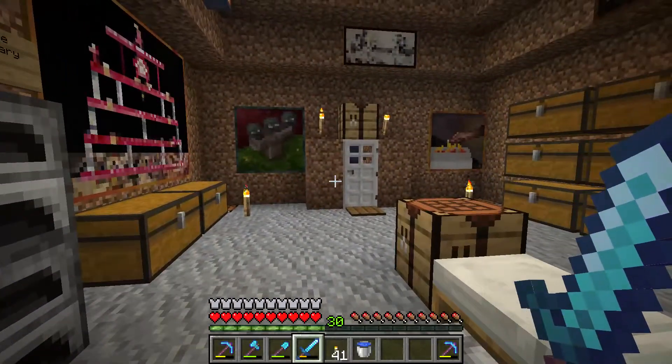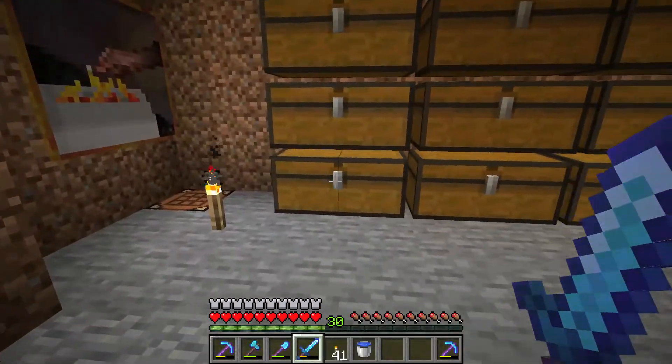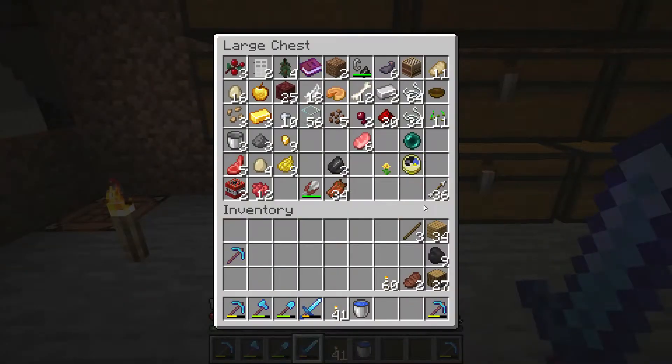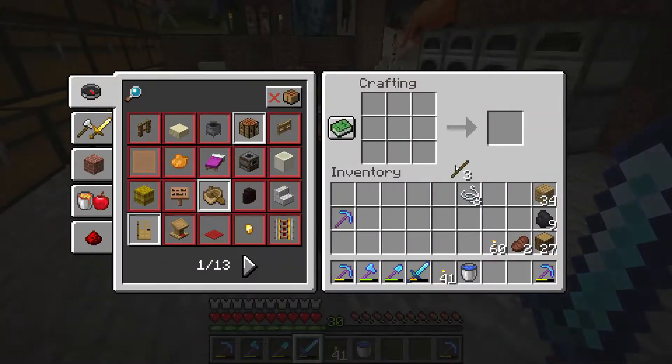Hello everyone. I'm going to show you how to make a bow and how to shoot a bow. Basically what you need is three pieces of string and three pieces of stick. Combine them together in the crafting window and make a bow out of it.